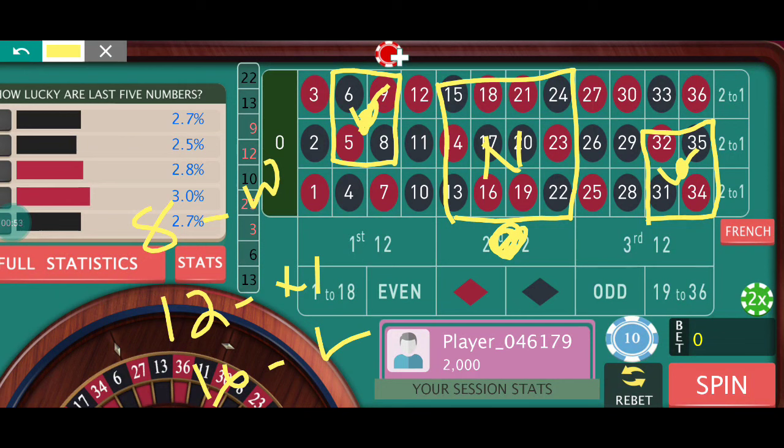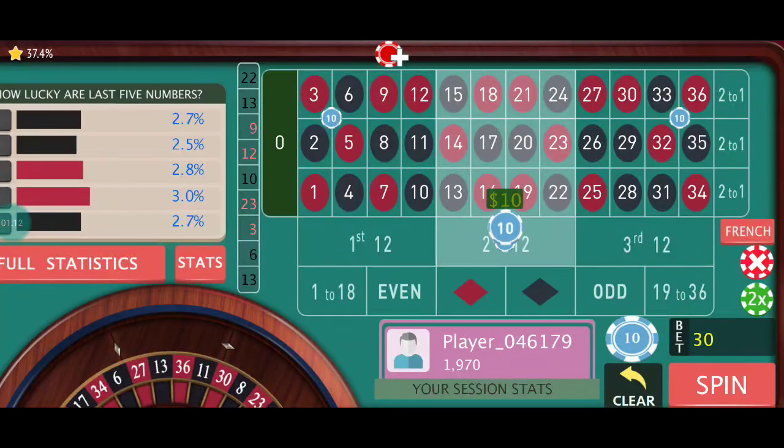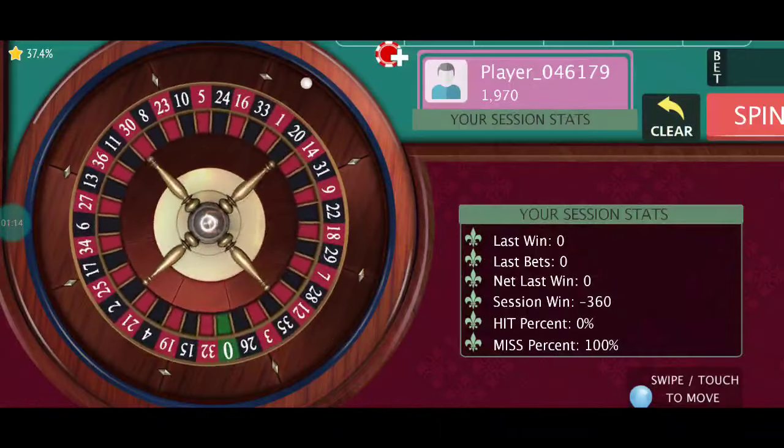What we are going to do is double the bets after every losing spin. Our target is to make a hundred dollar profit and we will start from ten dollars. This is my bet position: two corners and one dozen bet.